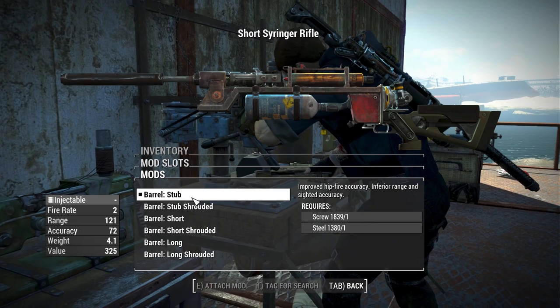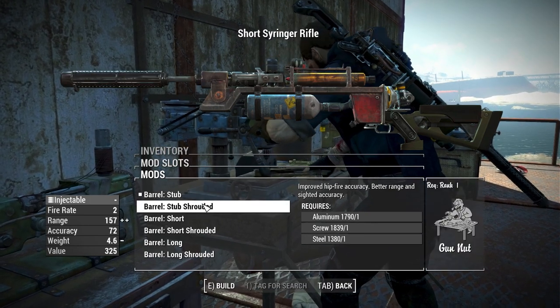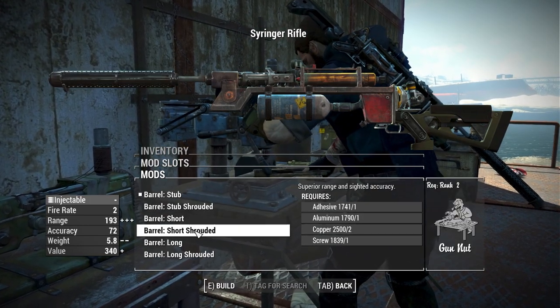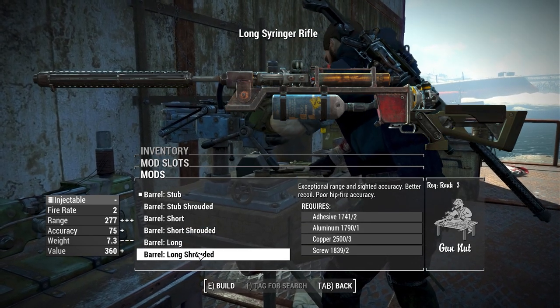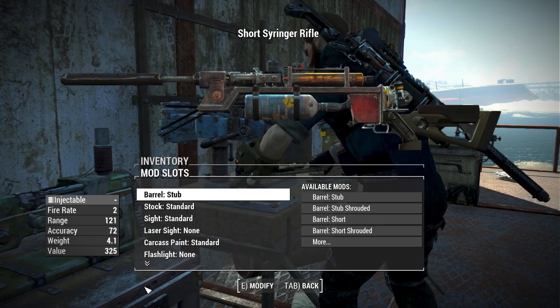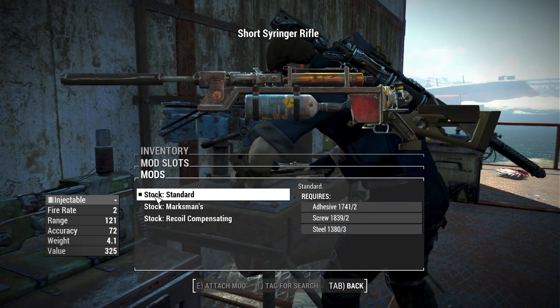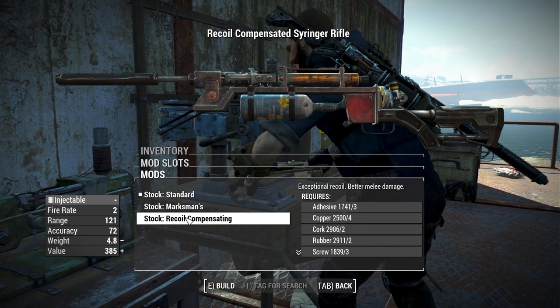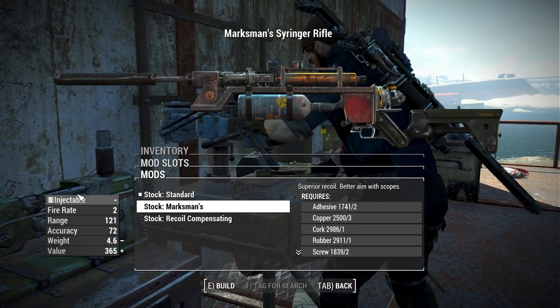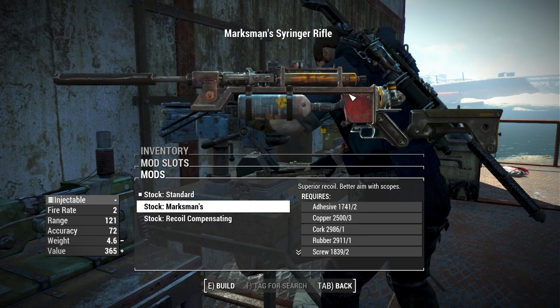Starting with the barrels, this is a pretty simple section. We have the Stub Barrel, the Stub Barrel with a Shroud, the Short, the Short Shrouded, the Long, and the Long Shrouded barrels, which are just going to affect range and accuracy. Then we have Stocks, which are pretty standard as well, with a Standard stock, a Marksman stock, and a Recoil Compensating stock — my favorite being the Marksman stock, which just looks really nice on this weapon.